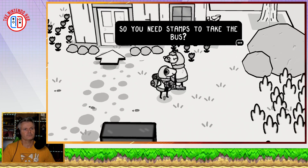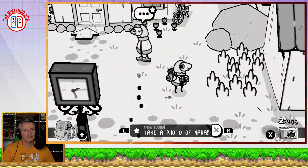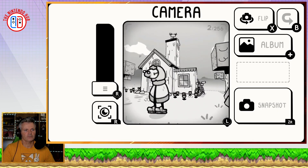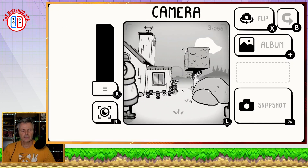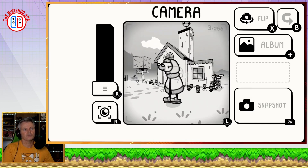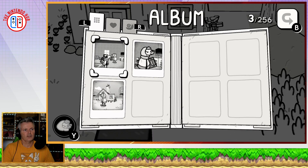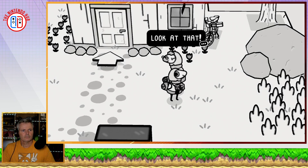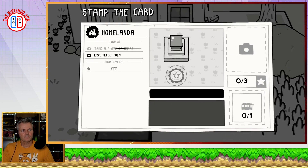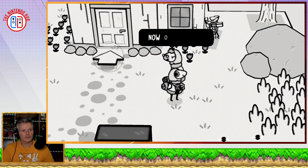Let's chat with Gran again — she says she'll help me get stamps. She wants me to take a nice photograph with her, so I open the camera with X and take a wide shot of her outside her house, saving it to the album. Later in the game you can get filters for the camera — monochrome, watercolour, all sorts — and different frames as well. I show her the picture we just took outside and it looks great. That gives me a stamp. You can place the stamp anywhere you like on the card, and that's now enough to move on to the next level.